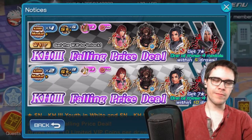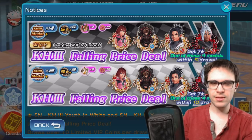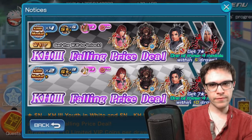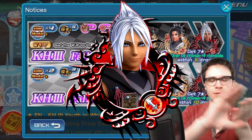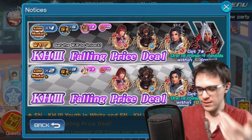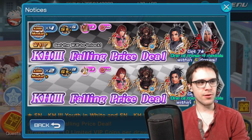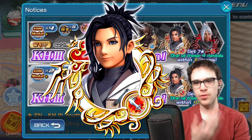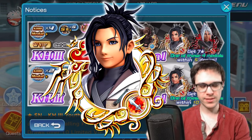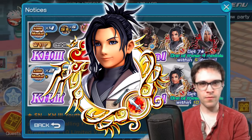Hey guys, welcome back to the channel. My name is Brian from Kingdom Hearts Union Cross Nation. In today's video we're going to be going over the two brand new medals that just recently came out in the global version of the game — that's going to be part of the Kingdom Hearts 3 Falling Price deal featuring Kingdom Hearts 3 Youth in Black and Youth in White. Let's quickly go over what the medals do before I give any thoughts or advice.